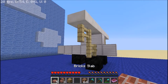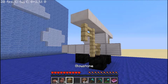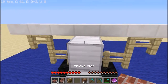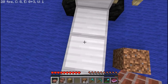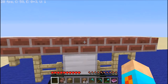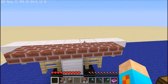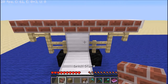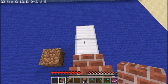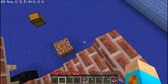Now you will need five slabs of choice, three brick stairs of your choice, and one piece of glowstone. Place one of your slabs of choice in the center just like that. Put two on each other side. Now take your stairs of choice — put one of them like this, one of them like this. Now place your glowstone down and your other piece of stair right there.